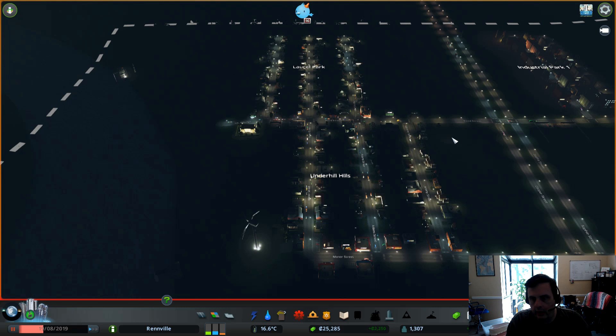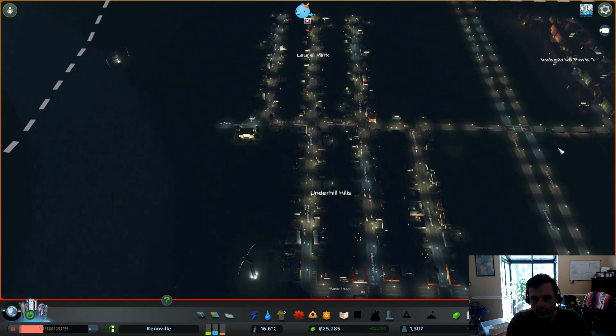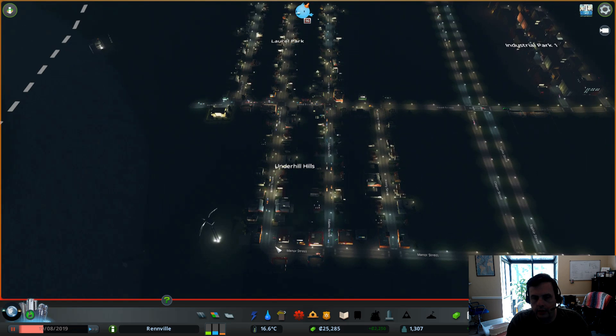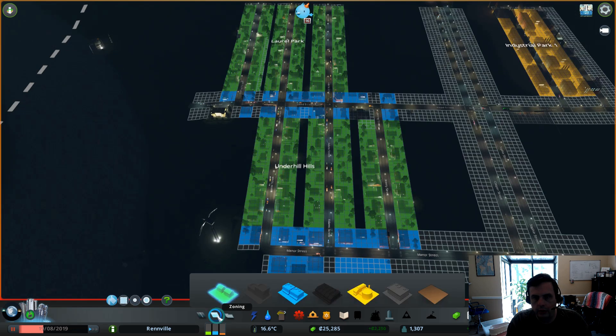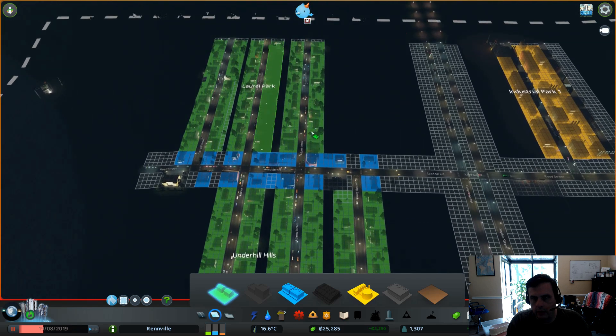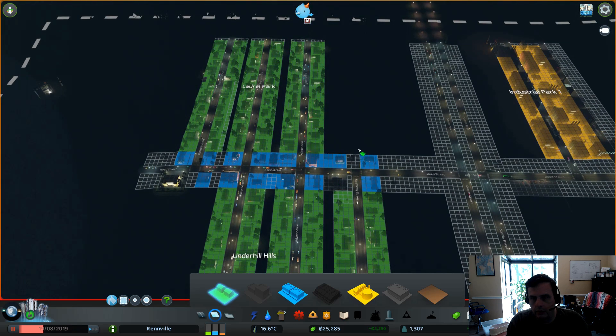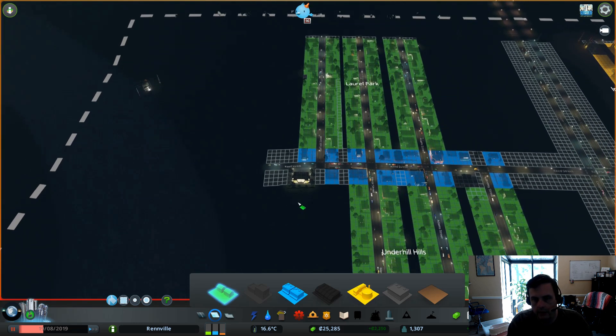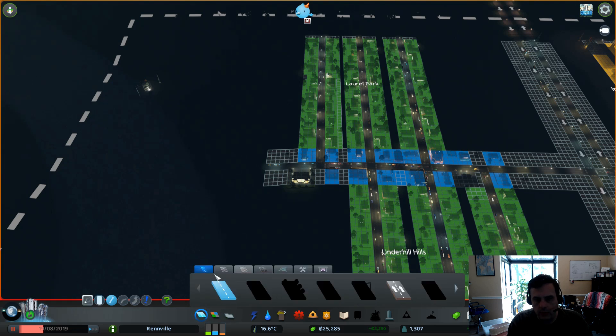Right now it is nighttime and we have some moderate residential and commercial needs. Let's see what we can do. I guess we can probably do a street here and get some more residents, or should we do it closer to the water? Yeah, let's do it closer to the water. Let's build a road here.